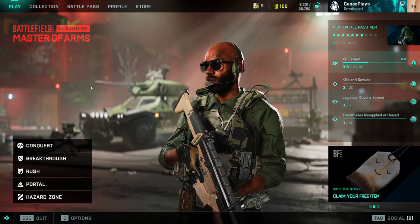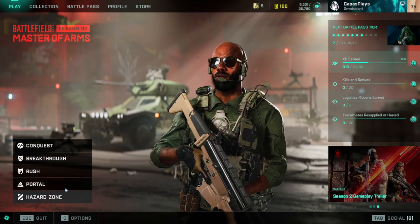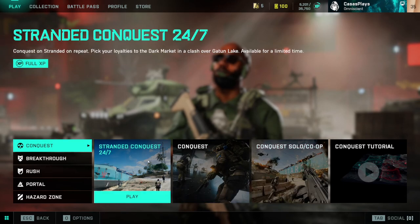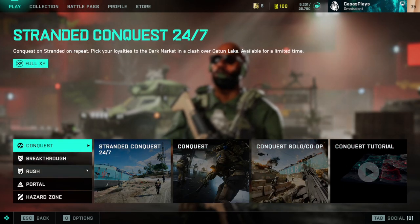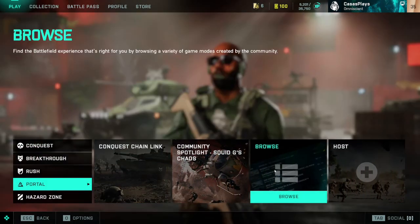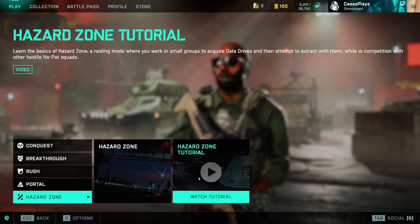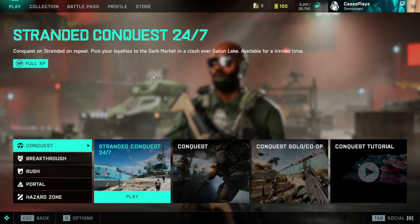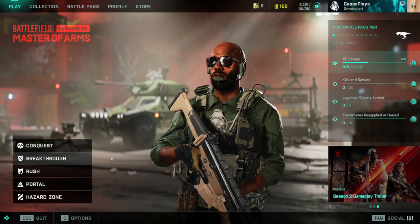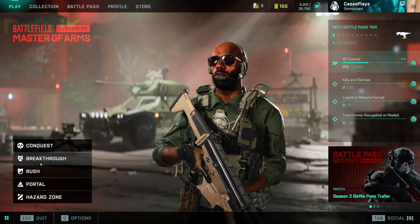So this is what the Season 2 Master of Arms main menu looks like. You have Conquest, Breakthrough, Rush, Portal, Hazard Zone. You click on one, select one, and you'll see these options — instead of each being a separate section, you just select it like this. It tells you which ones give you full XP and which ones don't. Hazard Zone, Tutorial, all that good stuff. I do feel like that's a little bit better than before — now you can literally select it all from here without backing out.